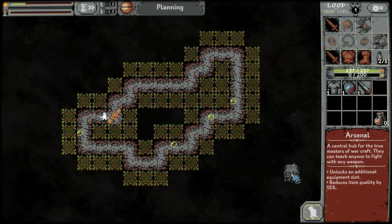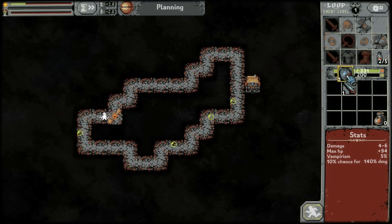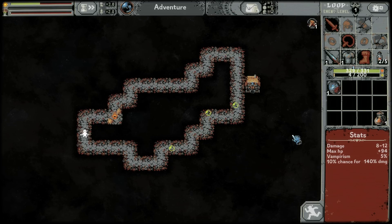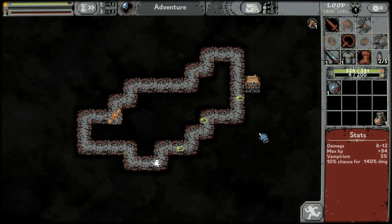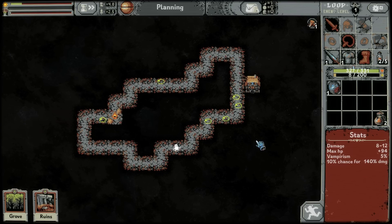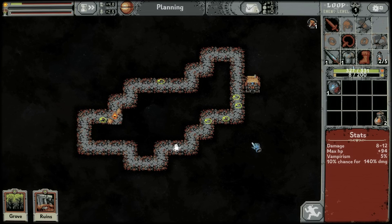First, arsenal in the least intrusive space possible — that seems right. Let's also get the combat and expedition speed up to their maximum now. Perfect: a grove and a ruin, so this is going to be me wanting to set up for the eventual ruins situation that we like doing.